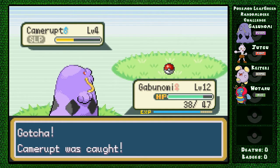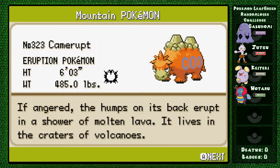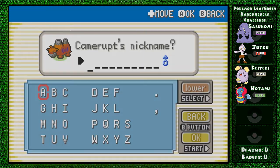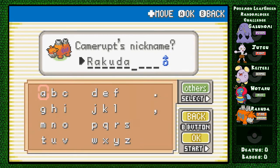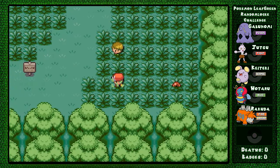Those are actually a lot easier to catch than I expected. Camera's data was added to the Pokedex - if angered, the humps on its back erupt in a shower of molten lava, and it lives in the craters of volcanoes. The name I chose is Rakuda, which is the Japanese word for camel. Super creative.